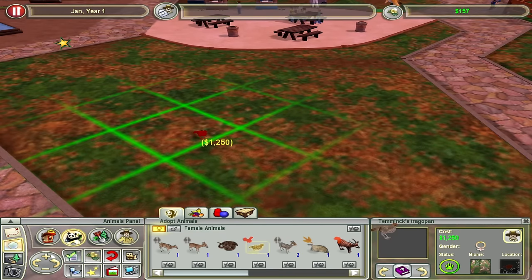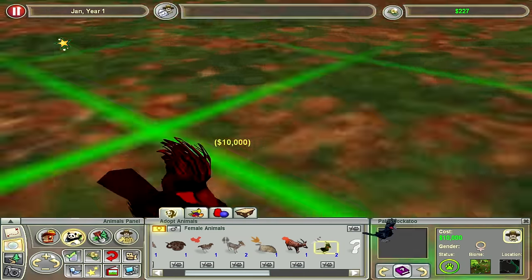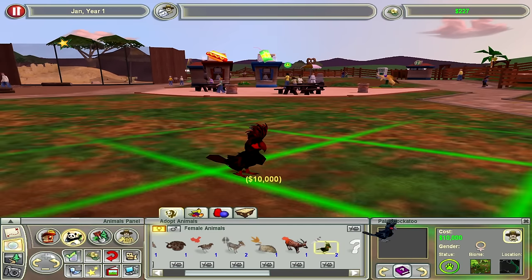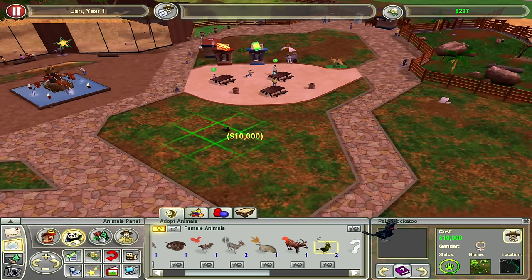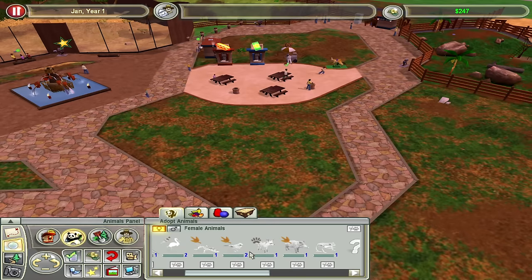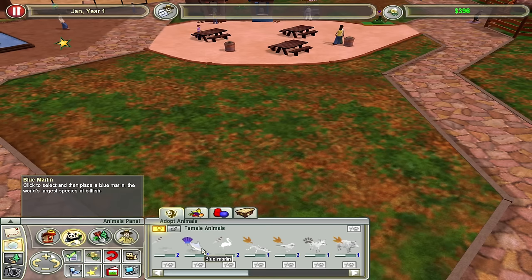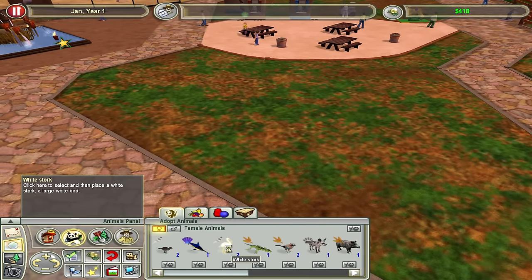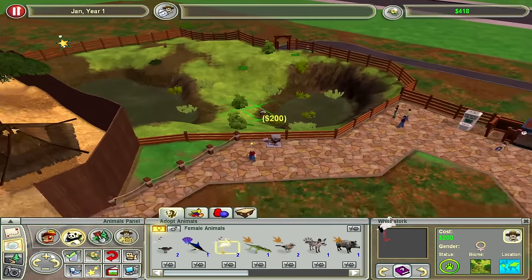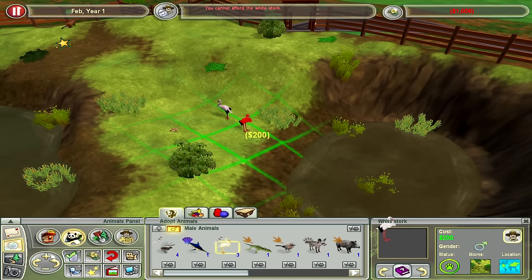A snake? A Temmink's Tragopan — there's no way that's the name of that animal. What about the Palm Cockatoo? God, I might need him — he's $10,000 though, I can't really afford you. How about I look through all the animals and see what we're coming up with next? The Superb Lyrebird? A Blue Marlin would not really fit in this exhibit. How about the White Stork — you are a swamp exhibit. I can't afford the stork, I'm a thousand dollars in debt.